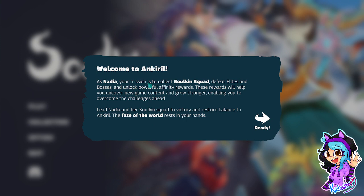Welcome to Ankyril. As Nadia, your mission is to collect Soulkin's squad, defeat elites and bosses, and unlock powerful affinity rewards. These rewards will help you uncover new game content and grow stronger, enabling you to overcome the challenges ahead. Lead Nadia and her Soulkin squad to victory and restore balance to Ankyril. The fate of the world rests in your hands.